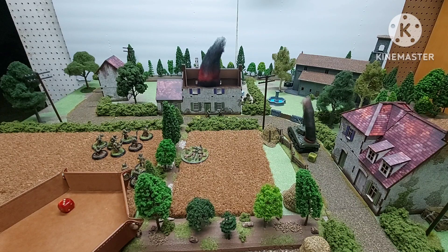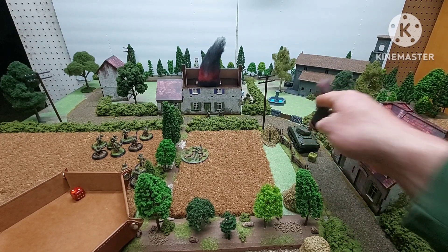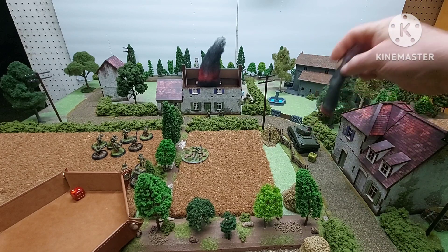The Sherman needs a morale test. The Sherman is inexperienced, so seven or less needed. They roll a three — passing the test. Reading the rules: if the test is passed, the fire has been put out, place a down order die on the vehicle. If the test fails, the crew abandons the vehicle and it's considered knocked out. So they put the fire out — son of a gun, lucky for the Americans.